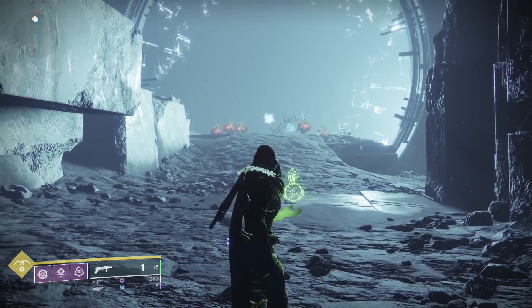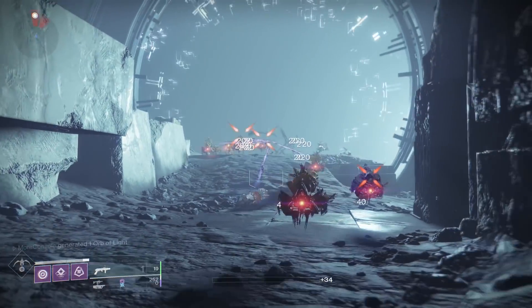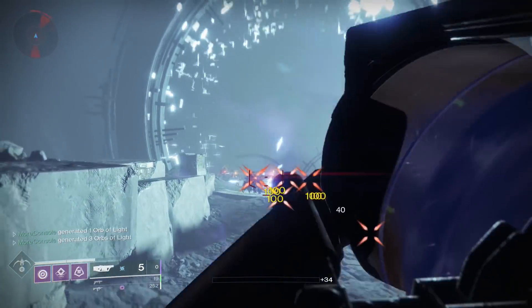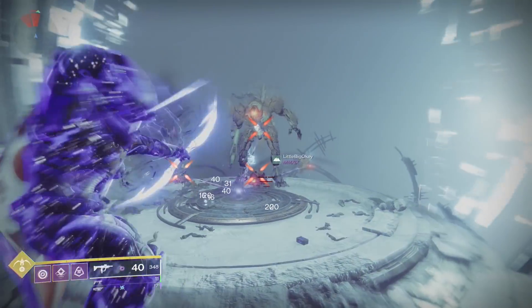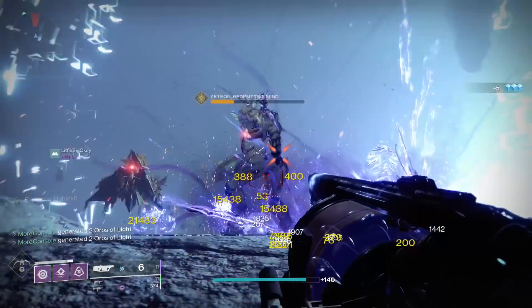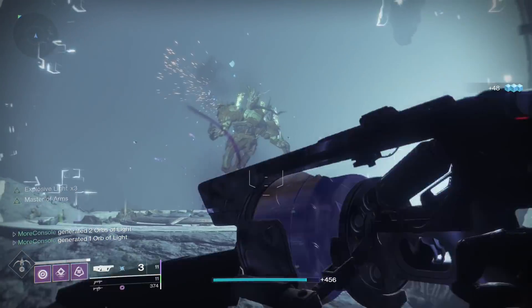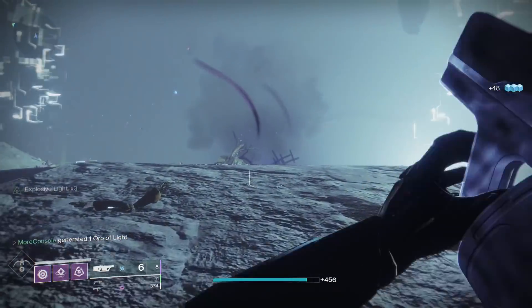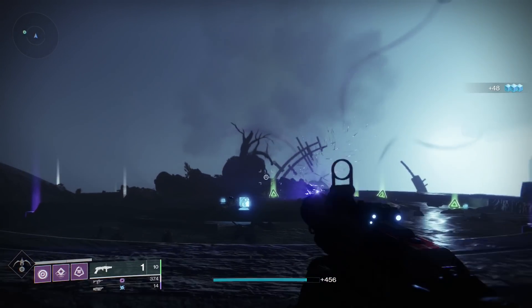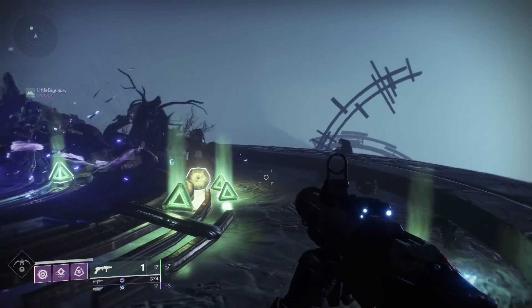Now when you get here, you'll have to take out a whole heap of Vex until the Zetian Redemptive Mind emerges. You'll know when you see him — he's massive. Now when you take him out, he'll drop an exotic engram, and you'll need to collect this to kick off the quest for Divinity.